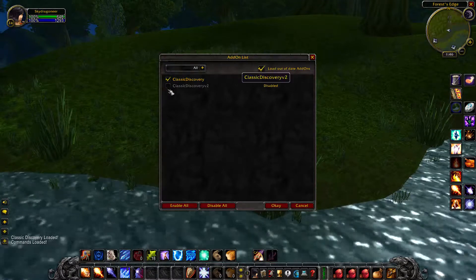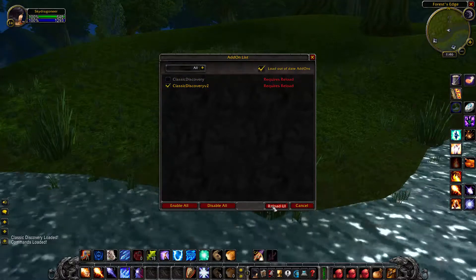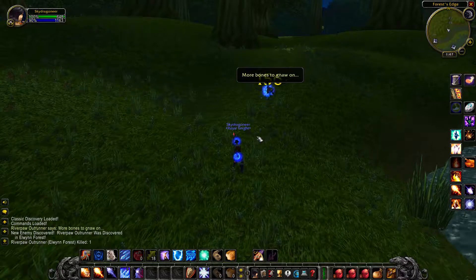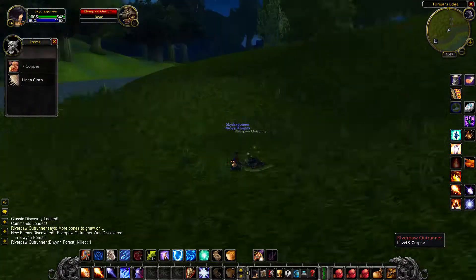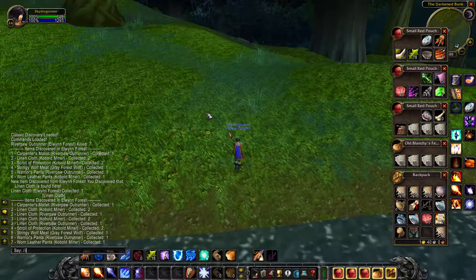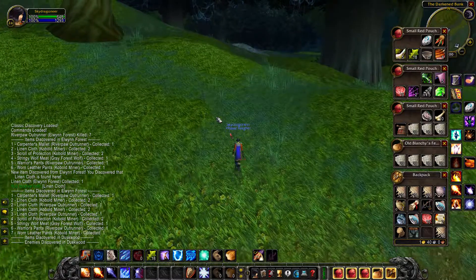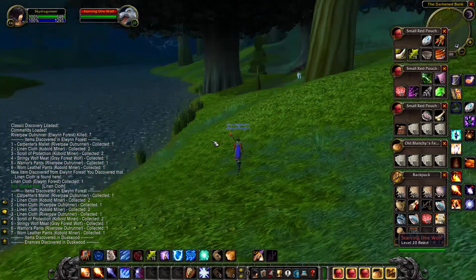Hello, this is a video just to say Classic Discovery version 2 is out. This is just a whole new addon — it picks up where you are in the world, then it picks up who you kill. A new enemy discovered: River Pond. We could see what he drops. I was hoping he would drop linen cloth. If we go to Items, we're in Duskwood now, so it picks up where you are.